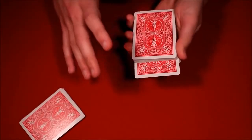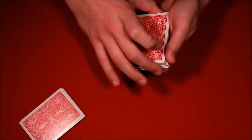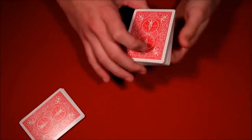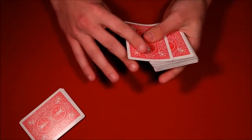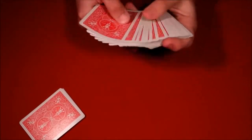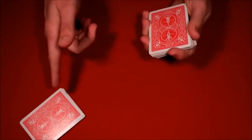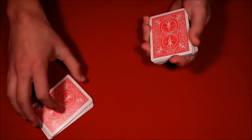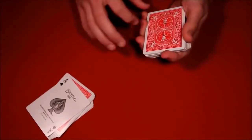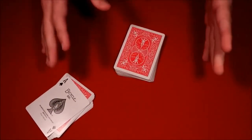You ask them to hold that part of the deck, square everything up, and snap your fingers or wave the deck — literally whatever you want. You say their card should come back to the top. The spectator might think you don't know what you're doing, but you just say 'wait, hold on — go look at the top of this pile,' and just like that the top card is going to be over there, and that is their selection.